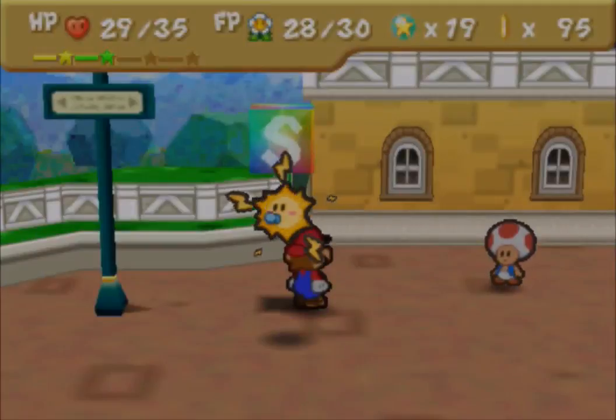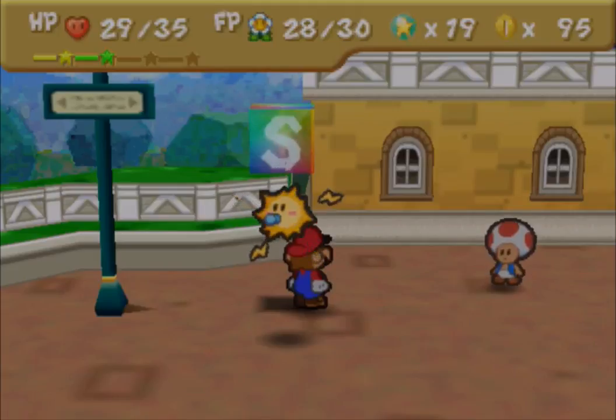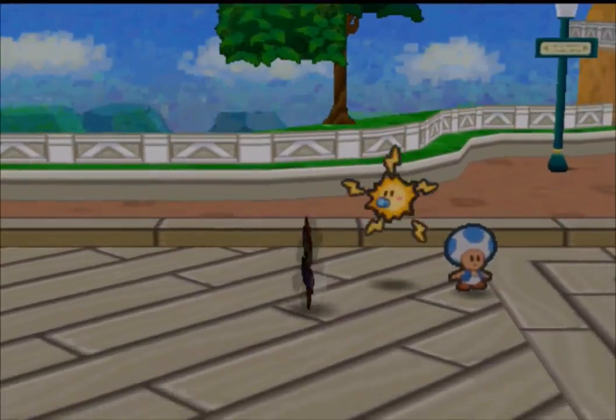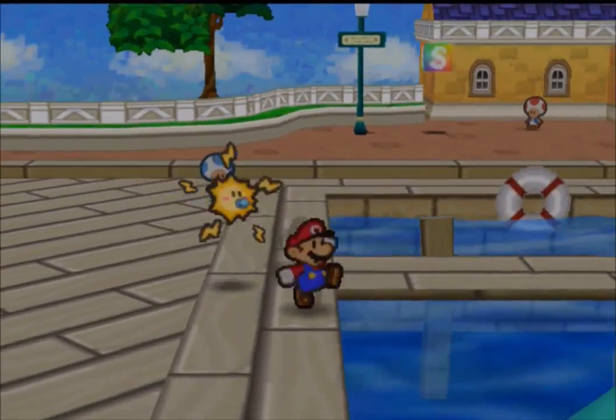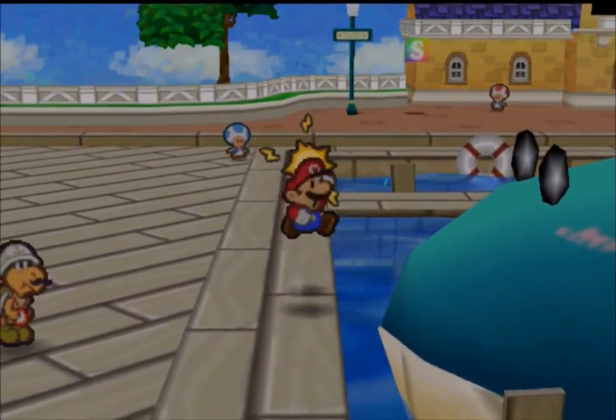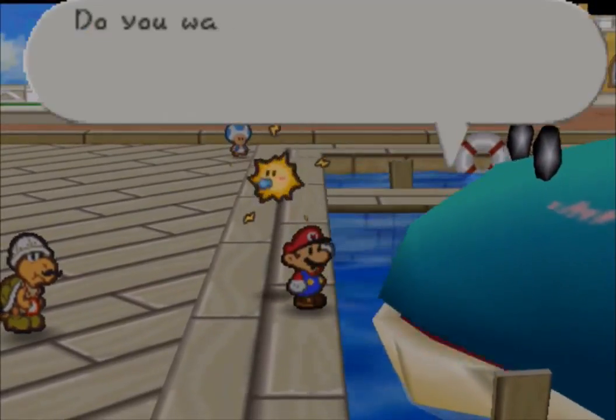Hello everybody and welcome to another episode of Paper Mario on Nintendo 64. This is part 26 of my walkthrough. I'm Agent B13 and in the last episode we sorted out the whale and we defeated that guy — I think he's called... I forgot his name. But yeah, we're ready to go to chapter five, and to do that we're going to go and talk to the whale down here.